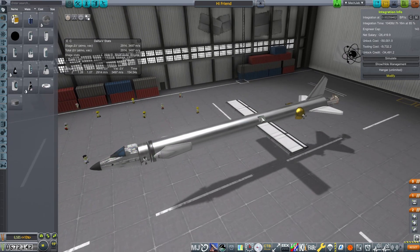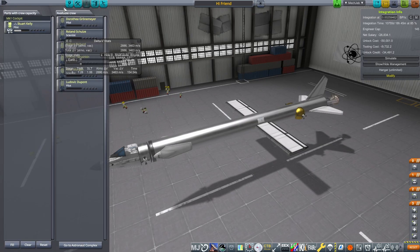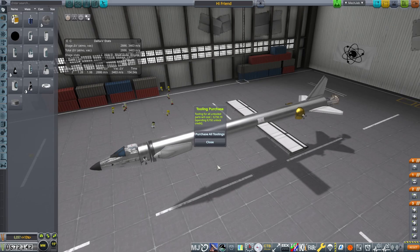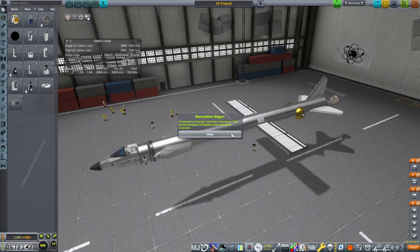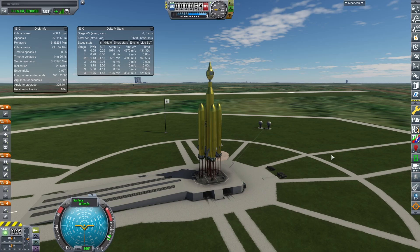So instead, we're going to put on the air brakes and parachutes. We had a decent test flight, so we're going to go ahead and renovate our hangar and then get that plane ready to go.